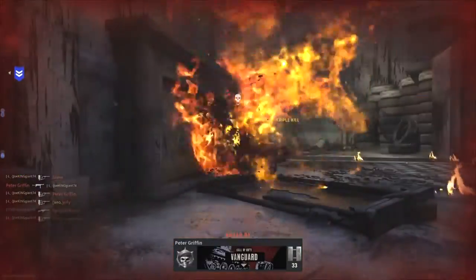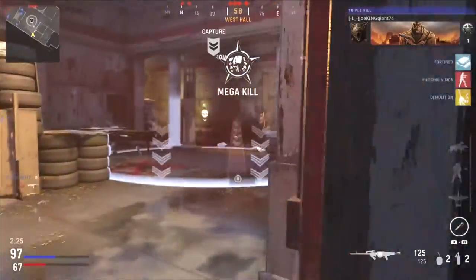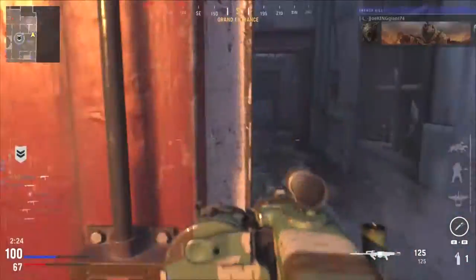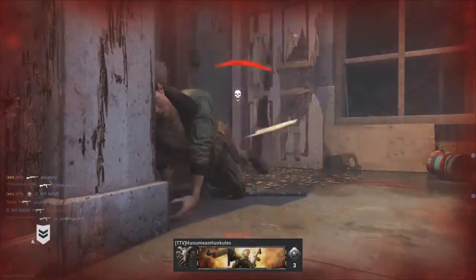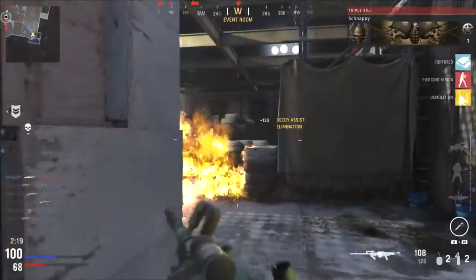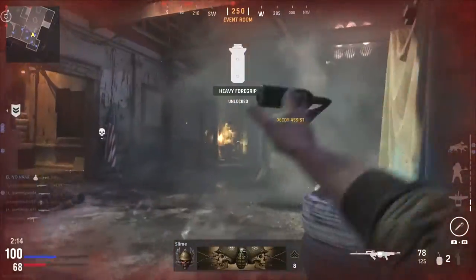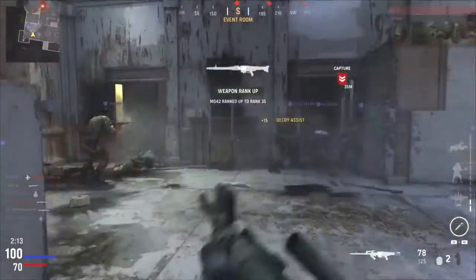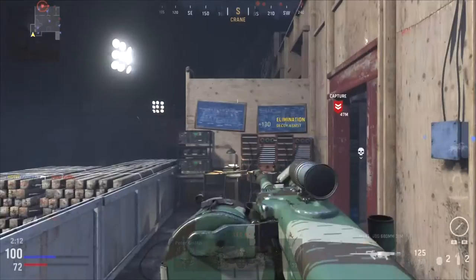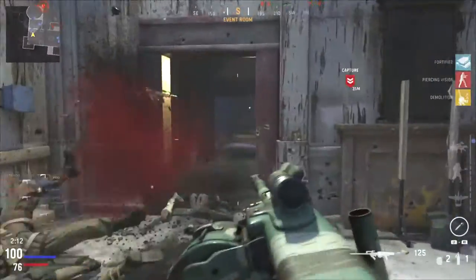I suggest you test out the MG42 right now. It's good right now. It needs a little bit of a buff cause it takes around 10 to 15 bullets to kill an enemy. But they're going to be flinching like crazy every time you hit them, so their aim is going to be way off. Test it out guys. With the combination of perks and attachments — I have incendiary bullets on, I have all the attachments that increase the range and damage — all you gotta do is just spray cause that damage is going to be constant.